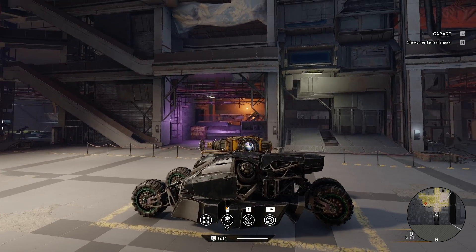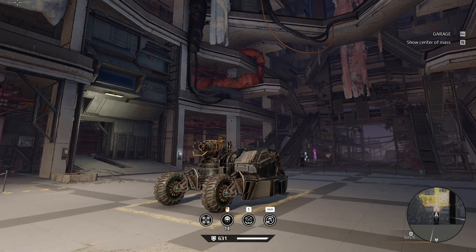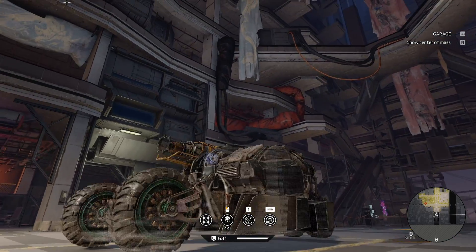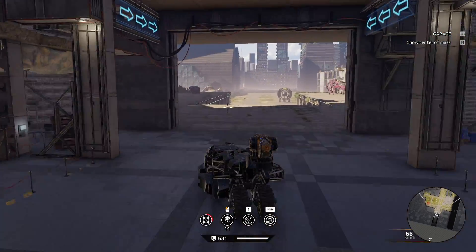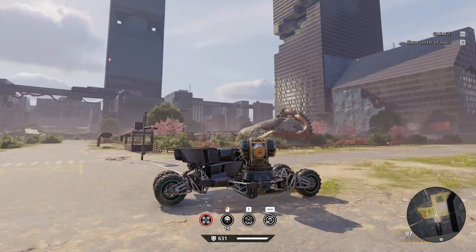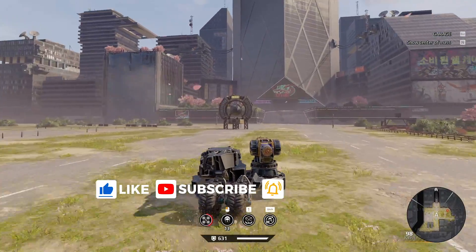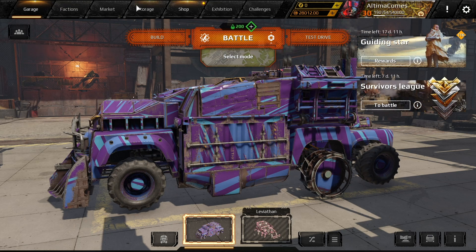Hey guys, welcome back to Crossout. If you got on today you might have noticed there was an update — it said it was updating for the Slaughter Brawl, but that's actually not out until September 3rd. A couple days early, but what did get put into the game are two new things: the new cab Dead Man and these frontal wheels, Claw.